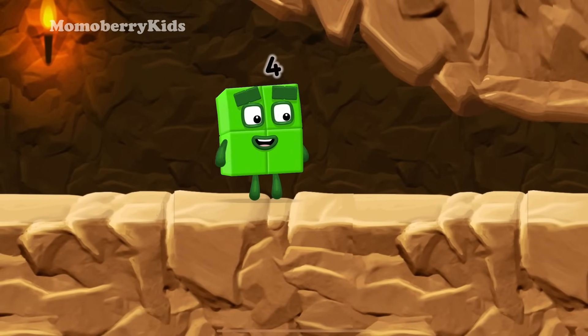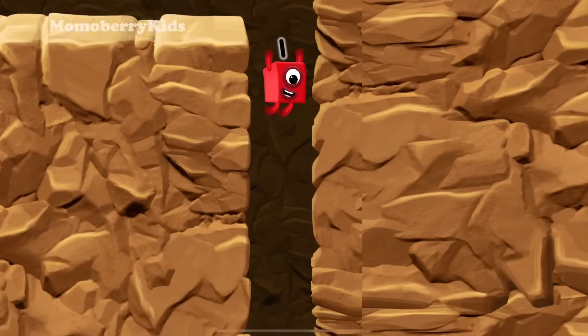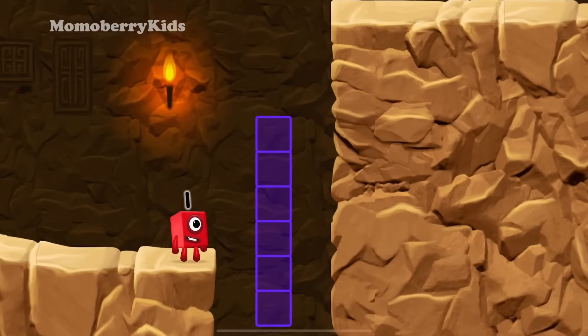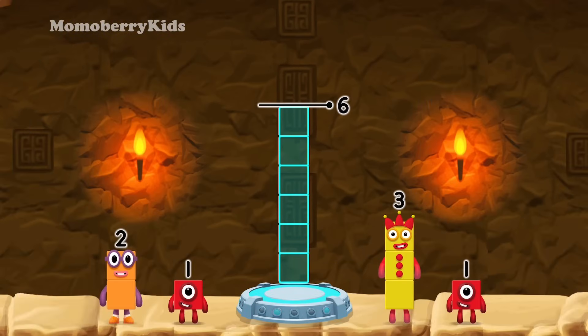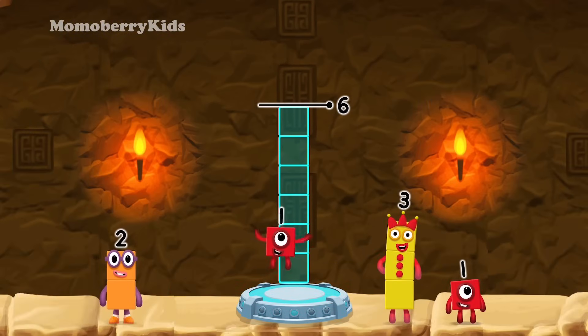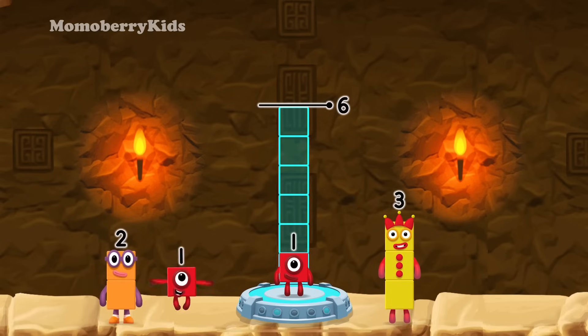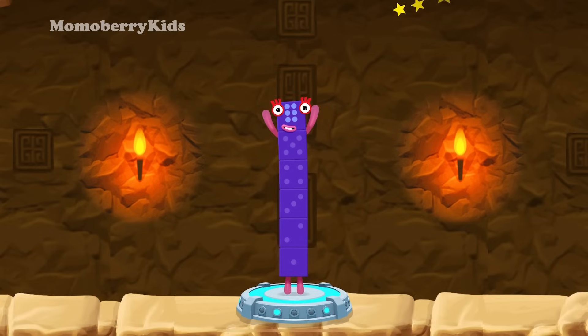I'm not so sure four is going to fit through there! Three, three. You made it! Add number blocks to make 6! One, one, one, one, one, two, three — that's right! One plus two plus three equals six.